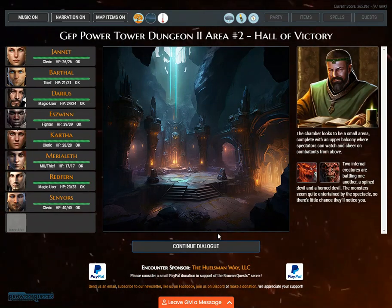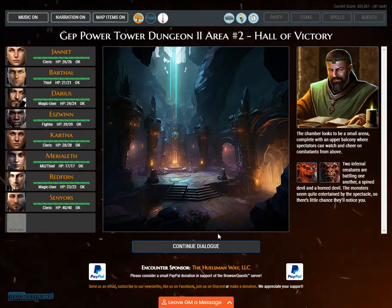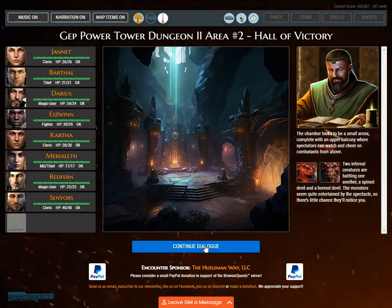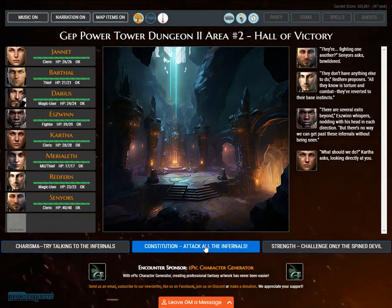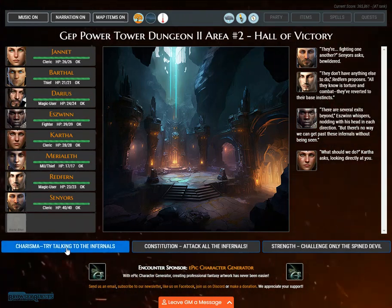The chamber looks to be a small arena, complete with an upper balcony where spectators can watch and cheer on combatants from above. Two infernal creatures are battling one another — a spined devil and a horned devil. The monsters seem quite entertained by the spectacle, so there is little chance they'll notice you. 'They're fighting one another?' Sanaius asks, bewildered. 'They don't have anything else to do,' Redfern proposes. 'All they know is torture and combat — they've reverted to their base instincts.' 'There are several exits beyond,' Eswin whispers, 'but there is no way we can get past these infernals without being seen. What should we do?'